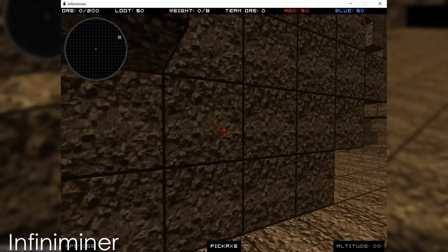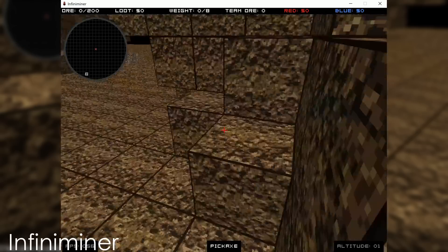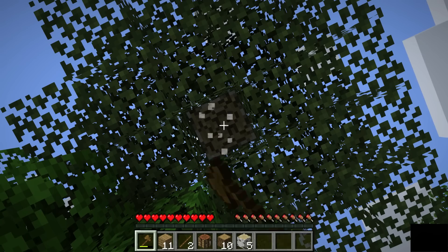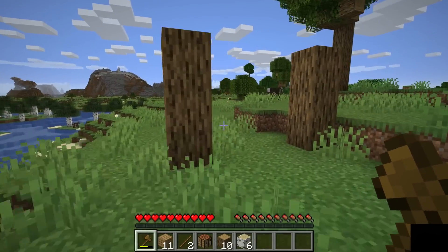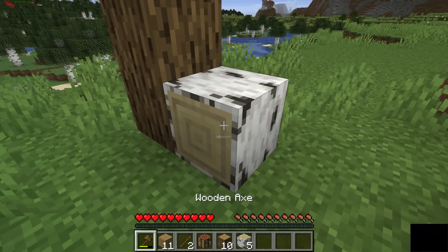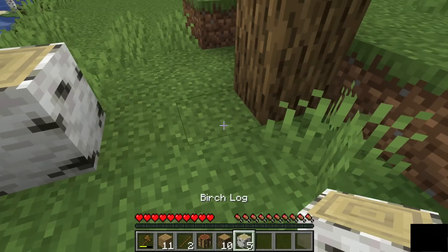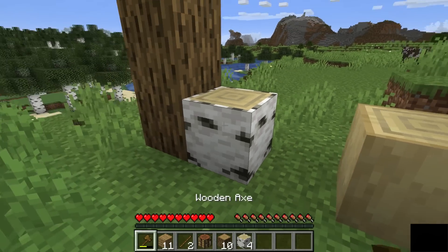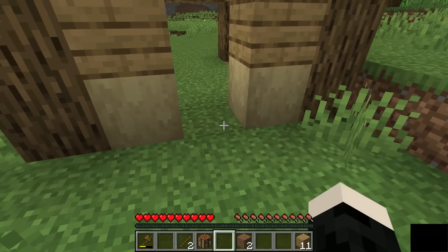I could go on describing the history of Minecraft's evolution, but instead I want to highlight some of the difficulties that would come with trying to make the game. Voxels, the main feature of Minecraft, were a concept that had been around since the 90s, but Minecraft would take them to new heights. The same problem that persisted in the 90s still plagued Notch: how do you efficiently render a game world that can be completely destroyed and reconstructed at the player's whim?